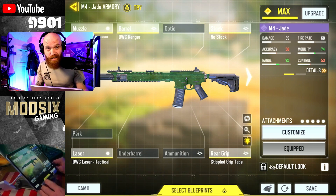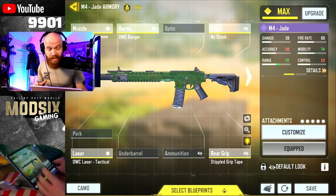For the M4 loadout, I got the monolithic suppressor and the OWC Ranger, which adds all of that damage at range and suppresses the sound of the gun. No stock speeds this thing up. The stipple grip tape and the OWC tack laser. So this is the M4 loadout — let's get into these games.